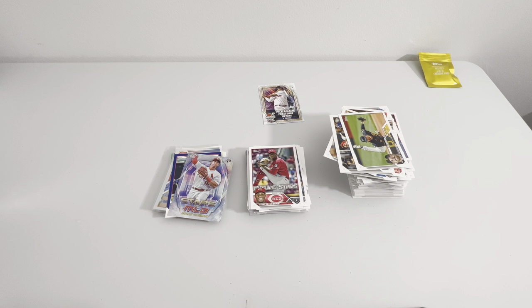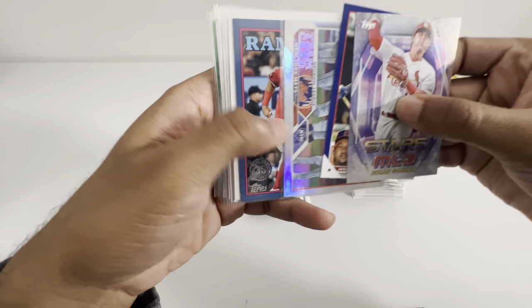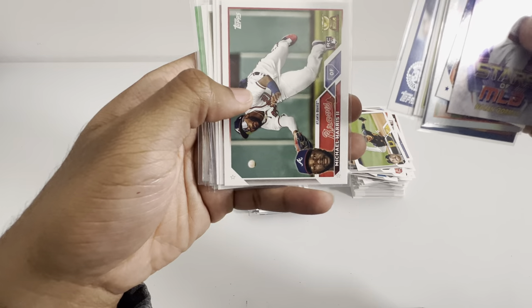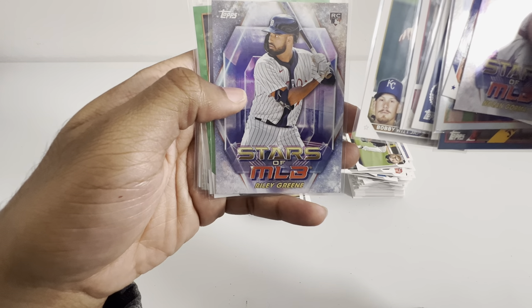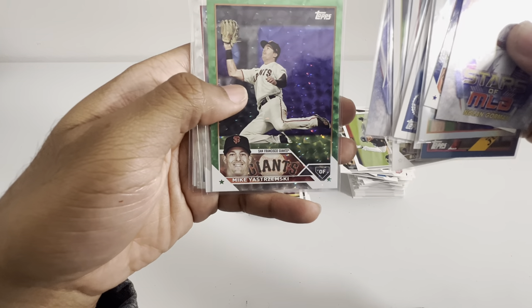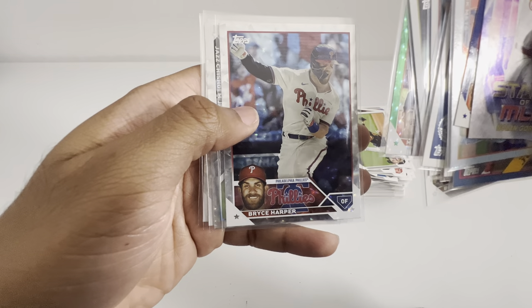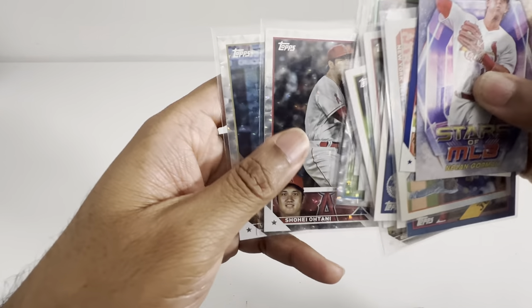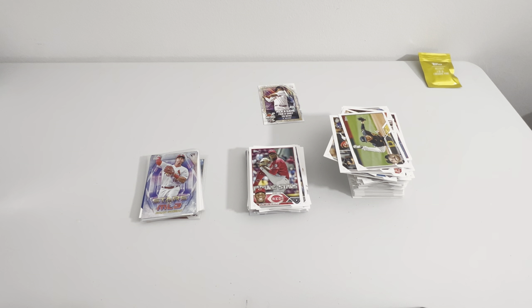Well, there it is. Let me know what y'all think. I'll pull out what you can consider hits: the Ramirez, the Mets blue, Josh Young, Alex Bregman, Chipper Jones, Michael Harris the second, Riley Green, Bobby Witt, another Riley Green, our only numbered Mike Kremetsky. Then out of our silvers: Bryce Harper, Jazz Chisholm, Shohei, and Vinny. Let me know what you think in the comments. Make sure you like, subscribe, hit the notification bell. I will be doing some more videos soon, and I will catch y'all later. Peace.